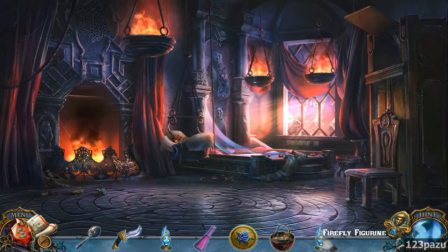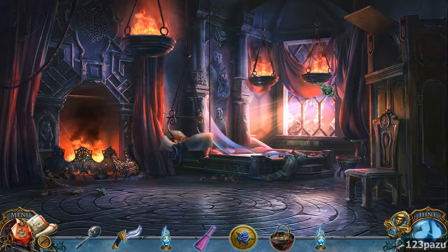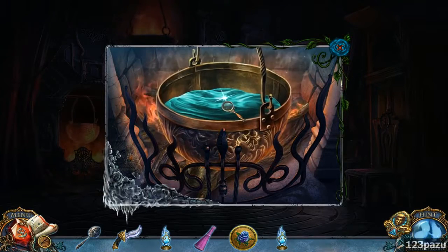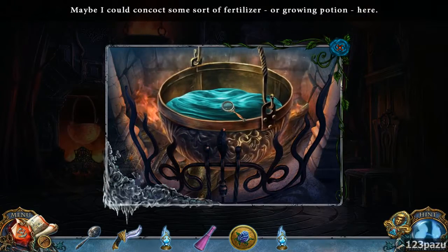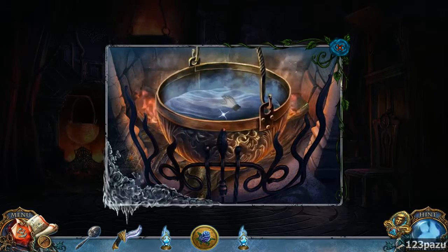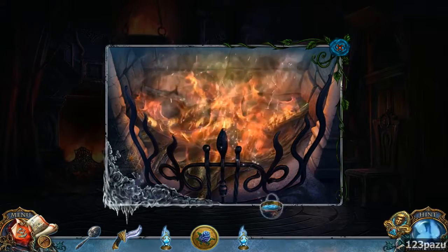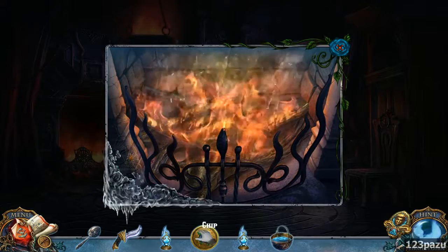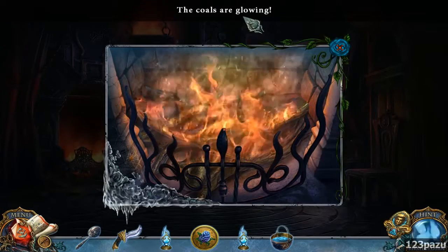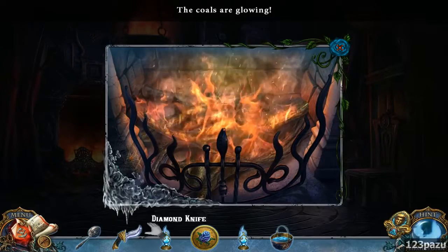We have another one — another Firefly figurine. Let's try heating up some water. Maybe I could concoct some sort of fertilizer or growing potion here. Acids. I've got a potion. The codes are glowing — we need to grab some.